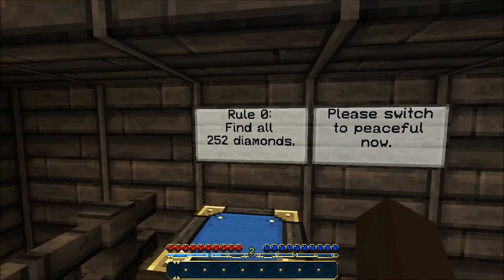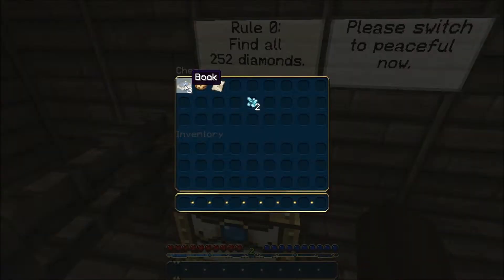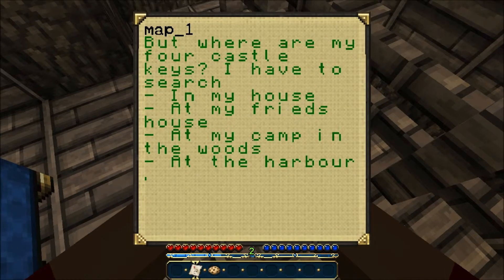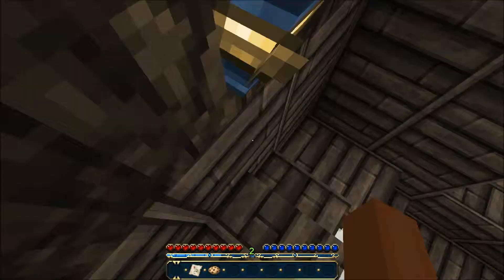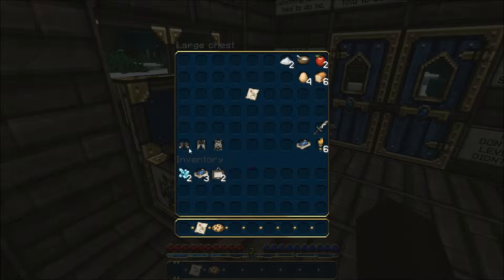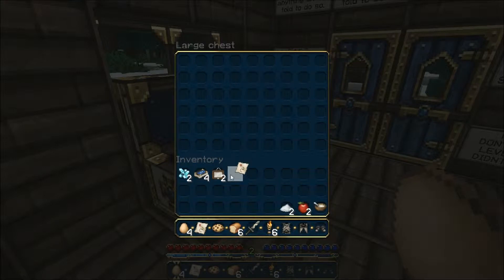Here are the rules. Rule 0: find all 252 diamonds. Switch to Peaceful now — let me check. Yep, Peaceful. Find a book, cookie, map, diamond. Done. Let's read this map and put the cookie here, book there. But where are my four castle keys? I have to search in my house, at my friend's house, at my camp in the woods, and at the harbor. There's leather armor, another book, some torches, a stone sword, more food, and another map. Keep that separate.